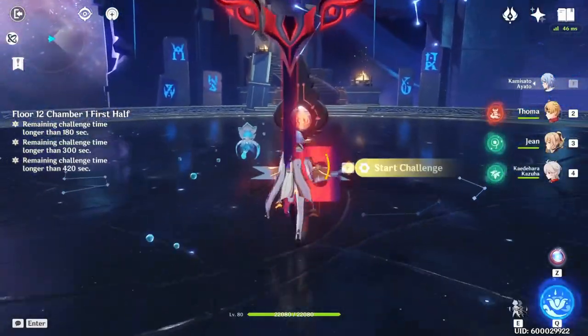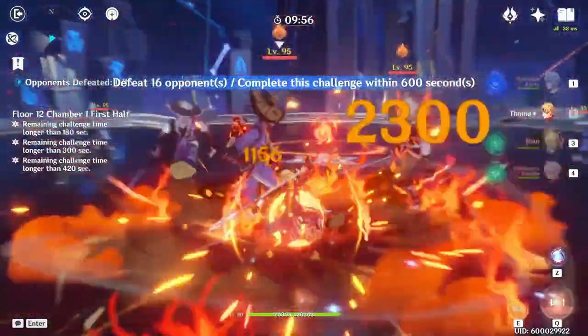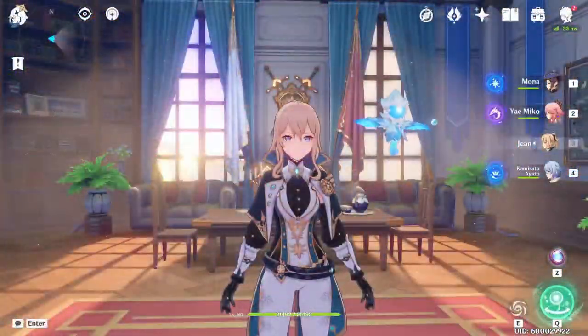Jean is a 5-star Anemo unit that not only does excellent burst damage but also provides amazing healing and can debuff enemies, making her a very valuable team member for a lot of reaction-based team comps. My name is Blossoms and today we're going to be going over an updated Jean build guide.